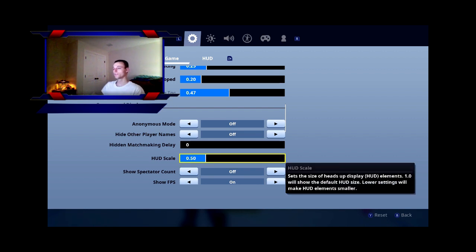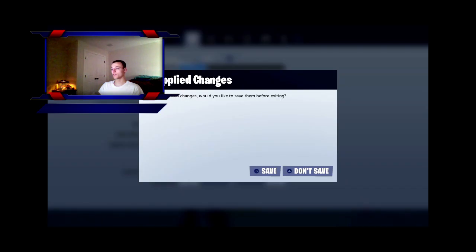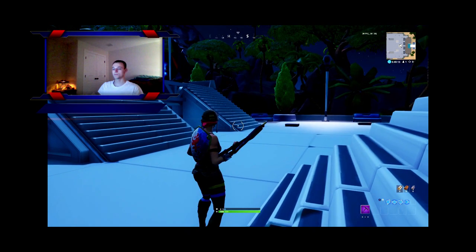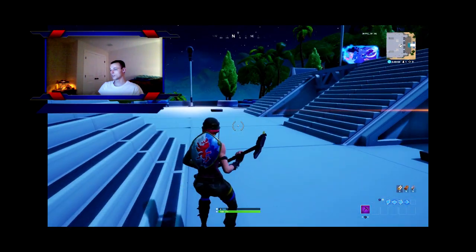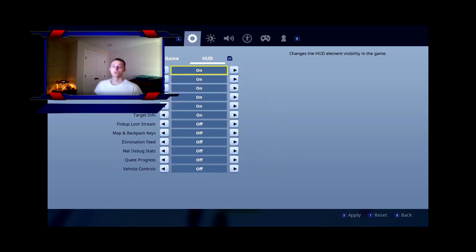You can still see the HUD in game — everything is just smaller — and it makes the game run better because it does less processing. I'd recommend turning it down to 0.50. You can still see your health bar, mini map, guns, and building mechanics, and that's all that matters.